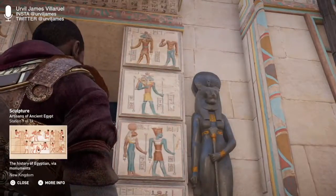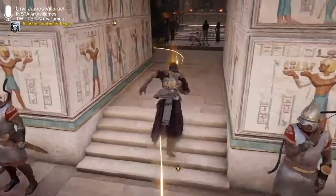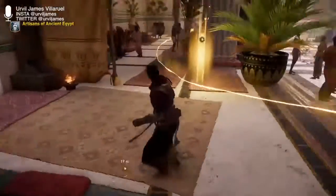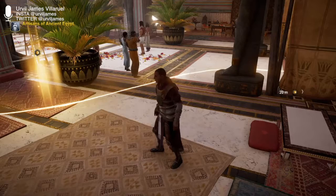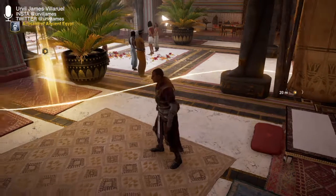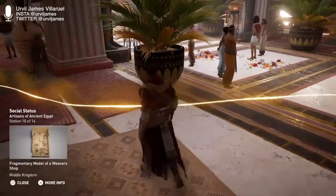Statues were believed to be vessels for the souls of the deceased or deities — that is why a sculptor was called 'the one who makes it live.' This divine duty earned them the utmost respect. Creation of a sculpture began with a drawing. Most statues were made of quarried blocks of stone, primarily limestone, though sometimes harder stones such as quartzite were also used.